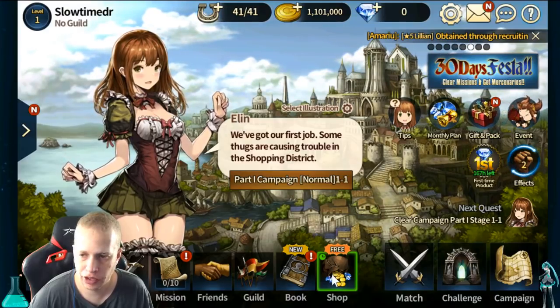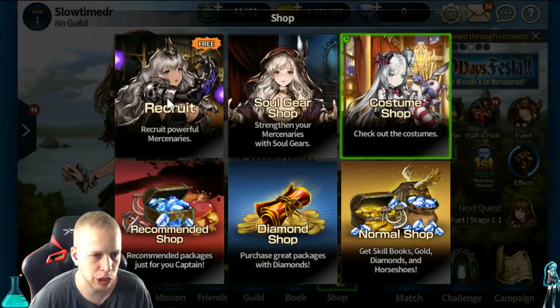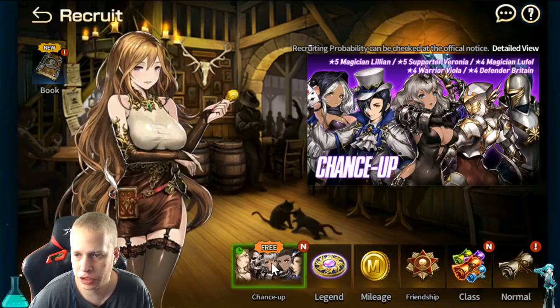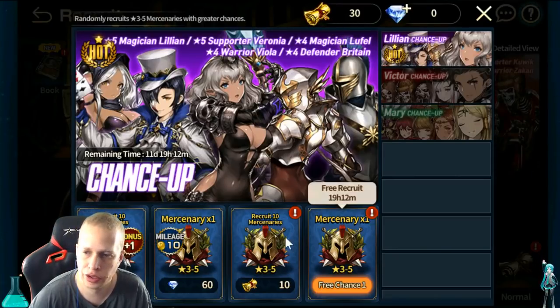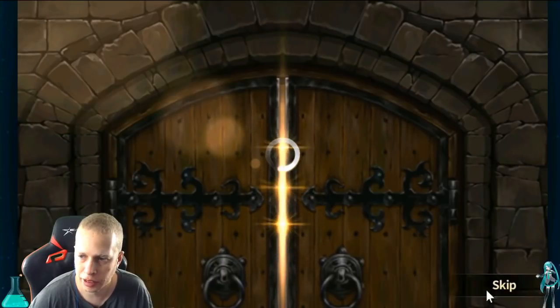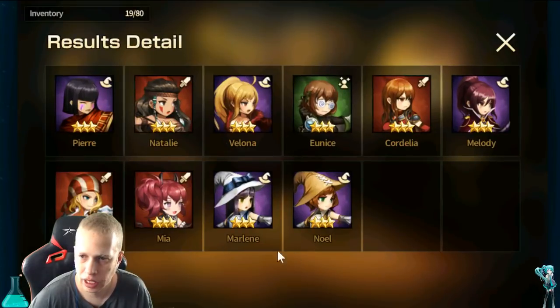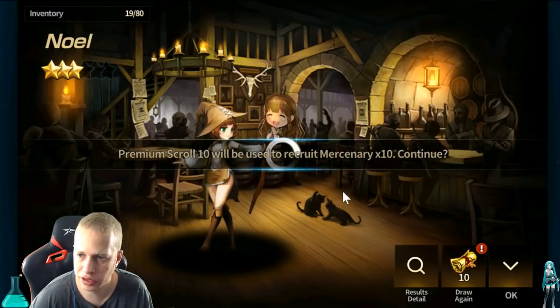Alki's actually pretty badass — Alki does this line damage. Once you do that, you're gonna come down here to the shop tab, then come to recruit. You are going to go to chance-up right here. And you have a bunch of free summons — as you can see here, at 30. You're gonna come down here and summon multiple times, just skip. Anyone that's a four-star, you can take a look and see if you like their stats. If you're lucky enough to get a five-star, congratulations.